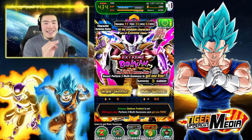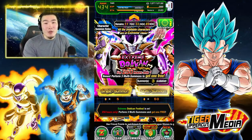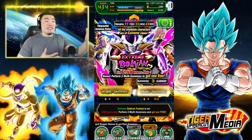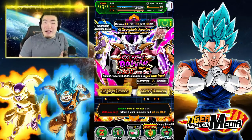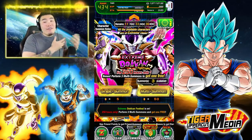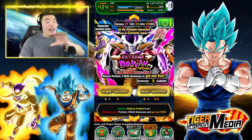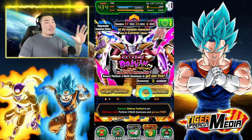I literally just finished recording a big summoning video for Bleach Brave Souls and I got shafted pretty damn hard on a lot of orbs there. So I'm hoping that this video will be a little bit better — my luck will turn around. And if not, if I get shafted again, you can only go so low. Now that we're all on the same page, let's just hit it. Come on guys, let's pull the Frieza today.